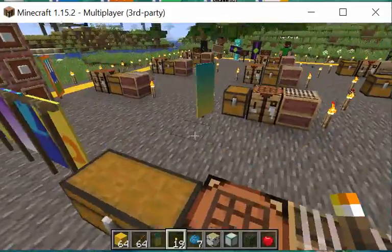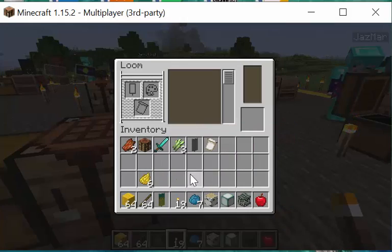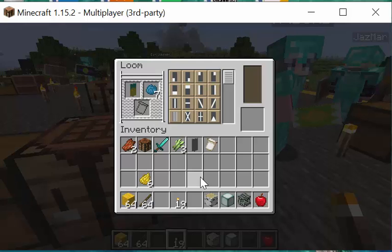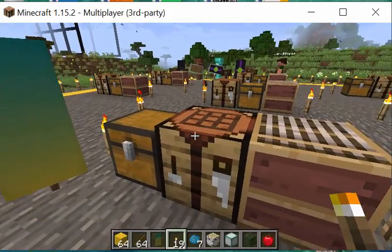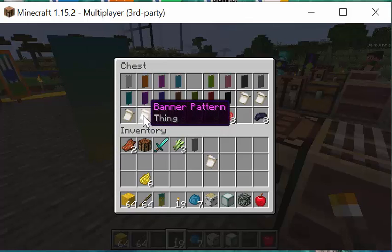I can put up to four more things on my banner. Put the same banner back in the loom, put yellow dye in, and pick another pattern. Now I have three patterns. You just keep layering them and see what you can make. Some come out prettier than others — some of them are hideous. It helps to have a plan.